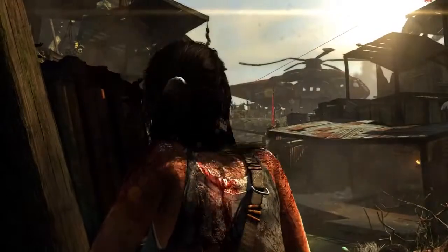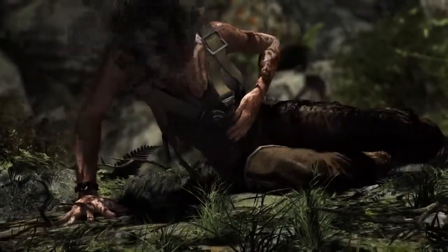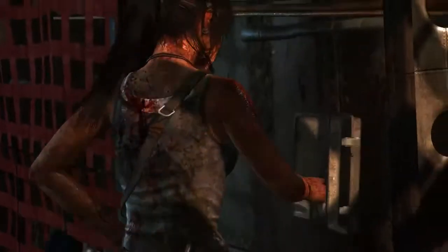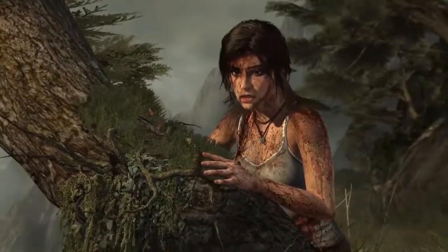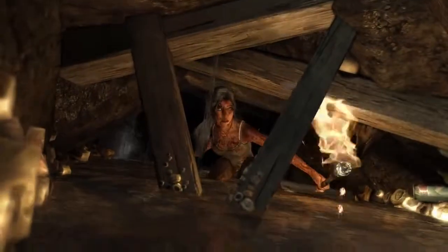One of the other ways we wanted to upgrade Lara was specifically looking at her skin. It's a very big deal — it's another part of her character that you see a lot, and she goes through so many big changes in this world where she gets muddy, bloody, or wet from all the rain, or when wading through stagnant pools.